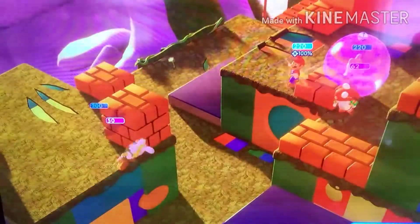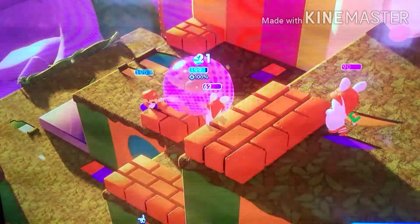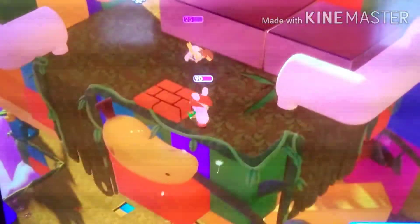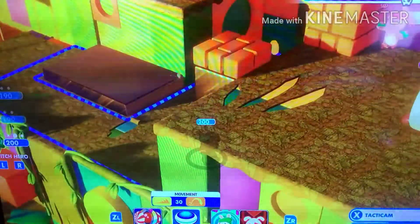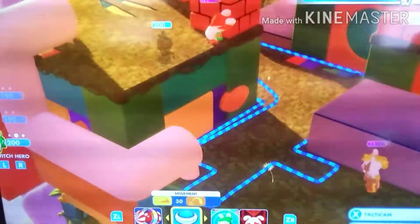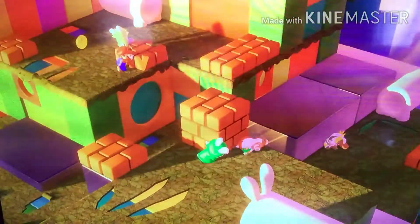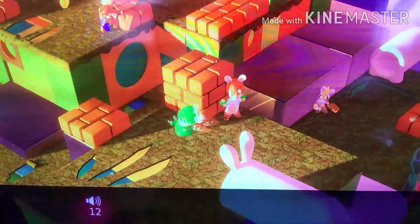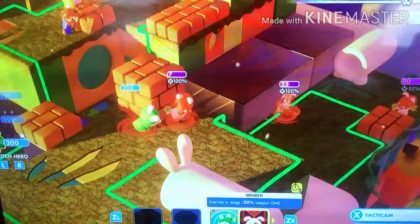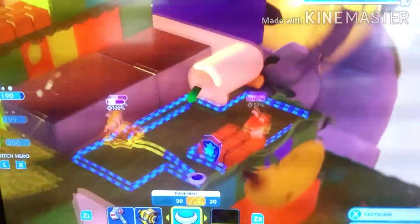Enemy turn. Have Rabid Luigi go up there — now he has high ground, 30 damage — and then shoot him. Not going to turn on anything. Have Mario go up the tube, go down, dash into that one, and then go behind that half cover.